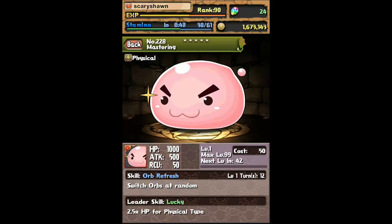His leader skill, Lucky, gives 2.5 times HP for physical type. So if you do use him as a leader, you will have tons and tons of health. So even at level 1, the stats are relatively high, and the only thing really wrong with it is the team cost. So it's 50, which is a lot.